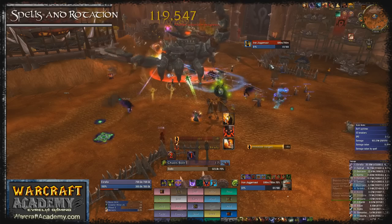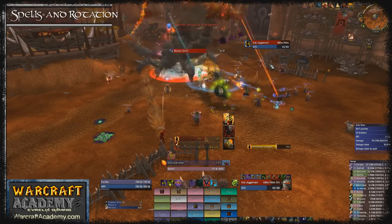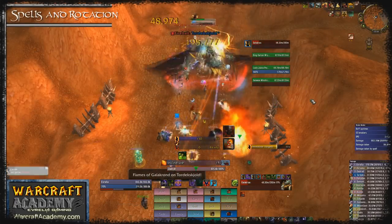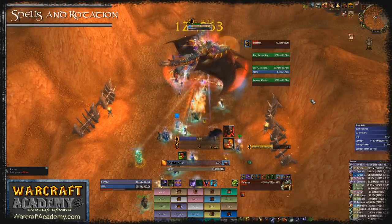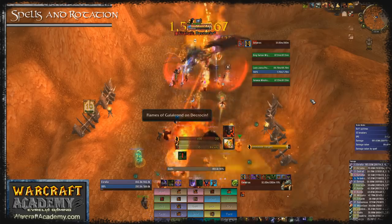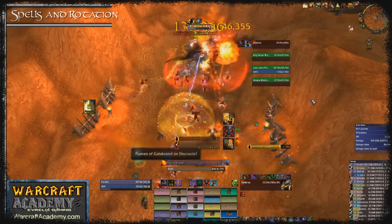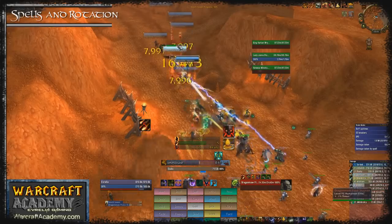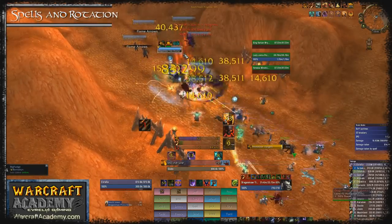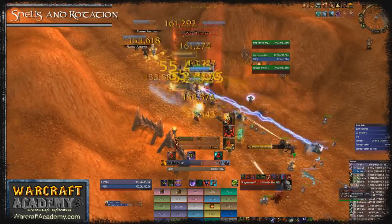The same logic applies to Shadowburn. Shadowburn replaces Chaos Bolt on enemies below 20%. When a boss is approaching 20% you should start pooling embers. Once the boss is below 20% wait until you have intellect procs or Dark Soul active and cast several Shadowburns in a row for massive burst damage. Shadowburn should always be used on enemies that are about to die — anytime you see an add below 20% you should immediately Shadowburn it, because if it dies within a few seconds you'll get 2 burning embers refunded.